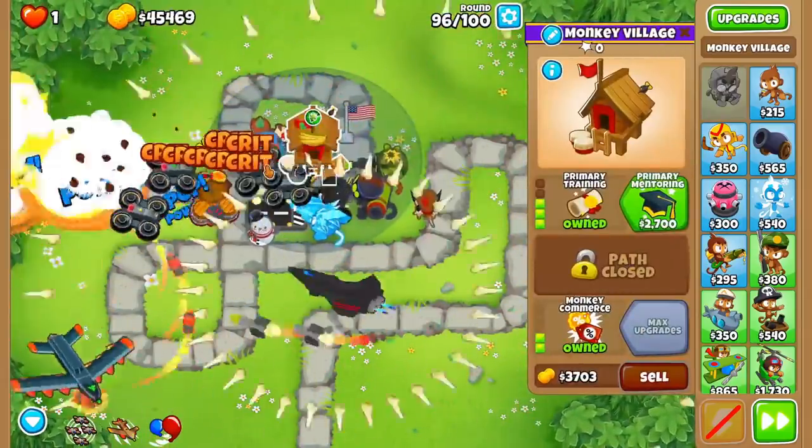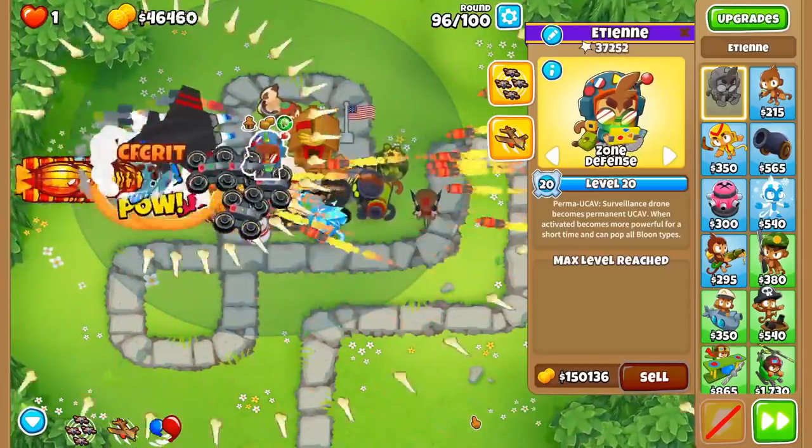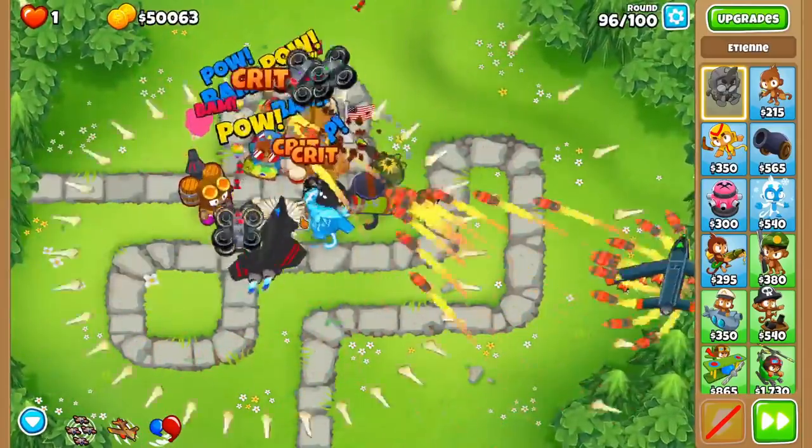The two reasons why this is so rare is that you should always be getting a village in your runs if there is room, and because ETN pairs great with a Sky Shredder as he allows for good mid-game save-up and gives global camo detection.